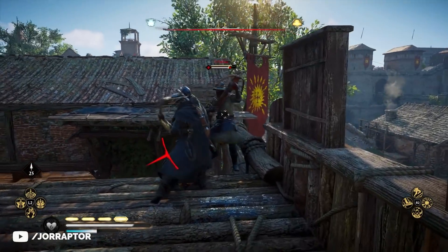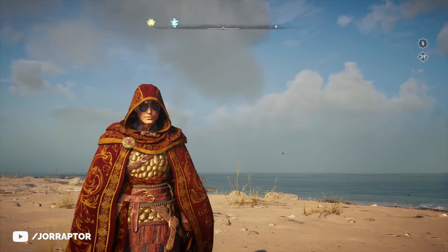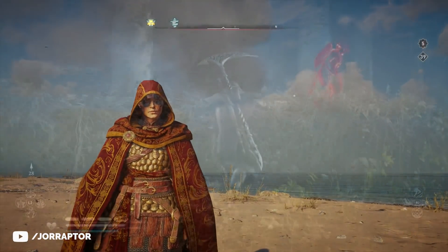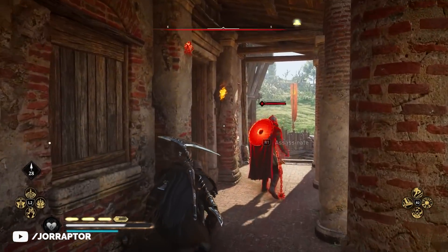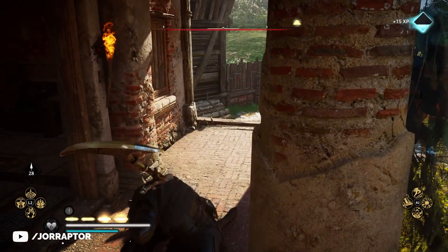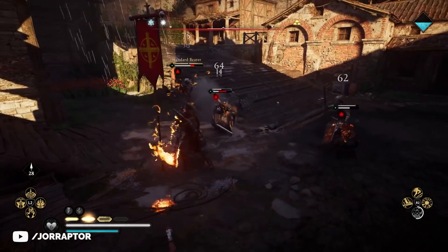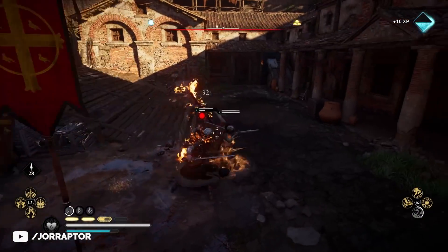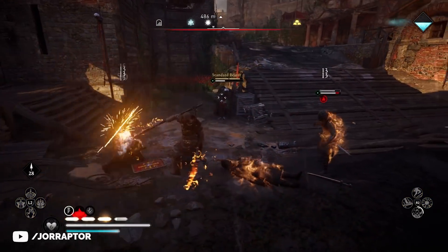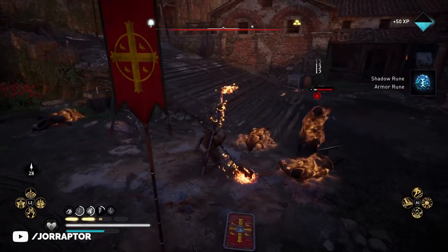There are two armor sets in the Siege of Paris DLC, which is less than the seven we got in the Wrath of the Druids. But to be fair, I prefer two brand new armor sets with powerful and interesting perks over more gear sets that add very little to the game. Especially the Paladin's armor is amazing — it might now be the best armor set in the game. I will tell you why in this video, showcase them in action, and tell you how to get them.